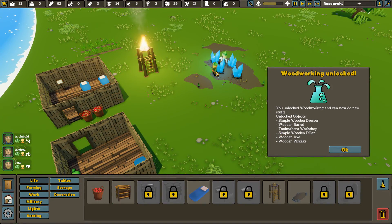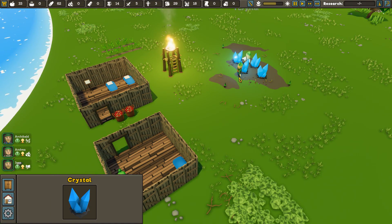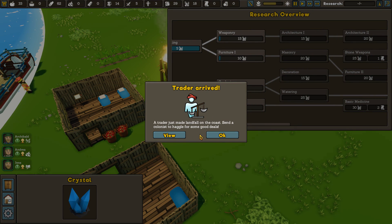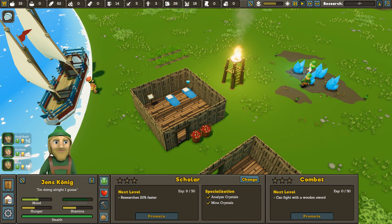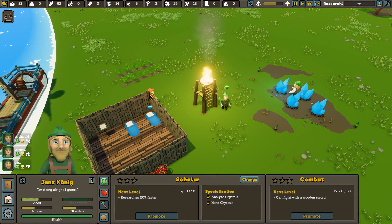We've completed another research and he's gone back to mining. We can get weaponry. A trader has arrived — he's made landfall and we can send a colonist to haggle for good deals. I don't know if I have anything to sell, but I'm going to go trade with that guy. He's got a fancy hat, so you know his wares have got to be on point.